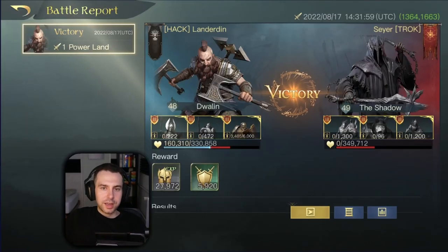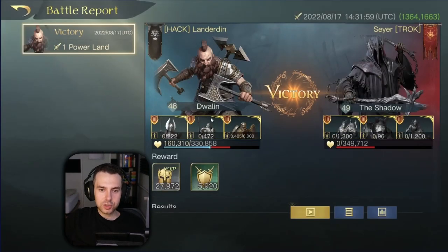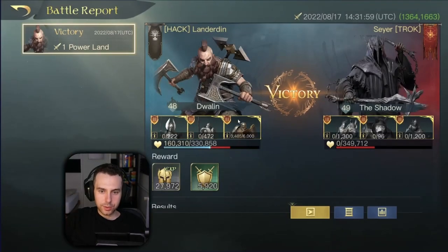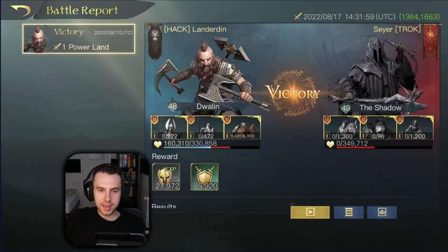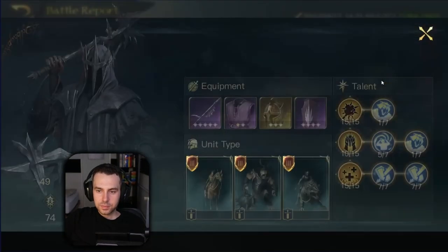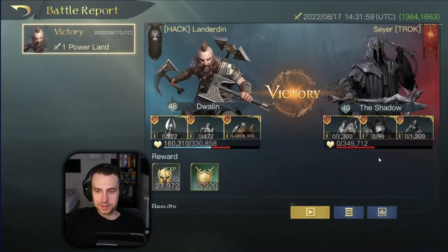Here's Landedin's fight against the Shadow, where he's doing a great job. This time we're replacing Ram Riders with Guardians since Ram Riders are hard to keep producing — infantry is much easier to produce than mounted units. And the result: the Shadow gets totally devastated.